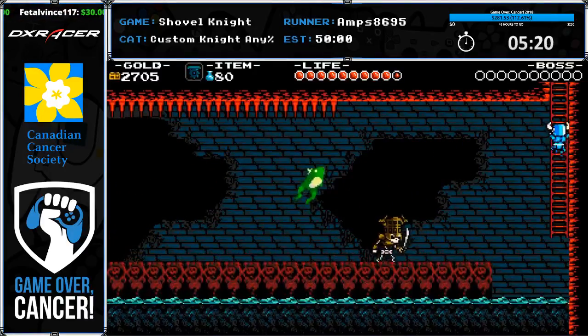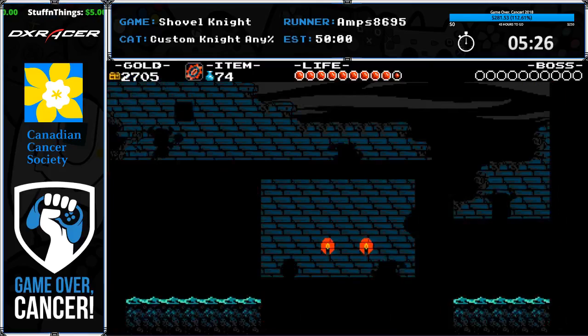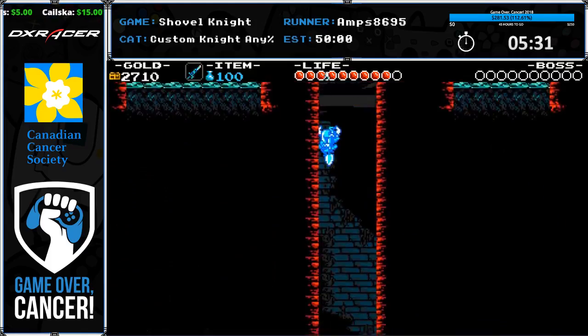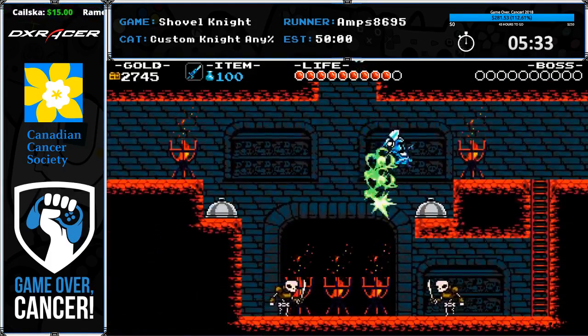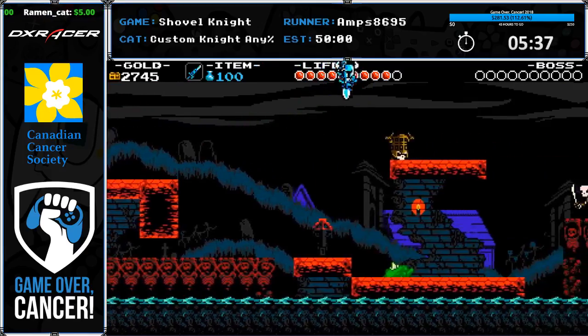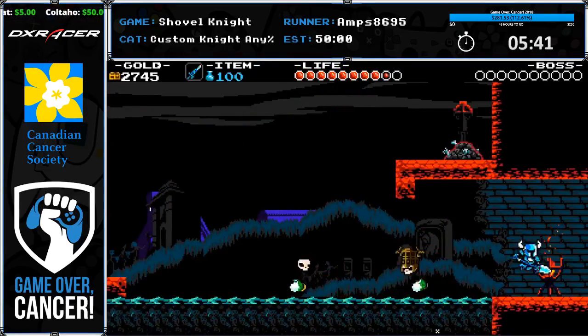Normally you're supposed to Infinidagger through that whole spike section, but that didn't work out. In this room you're supposed to have those frogs weigh down the platform for you, but for some reason the mobile gear I put down weighs down the platform as well — so I don't even have to deal with the skull on the other side.